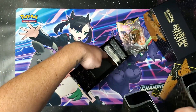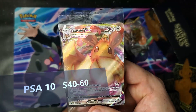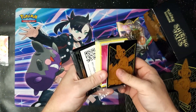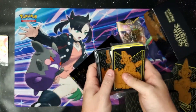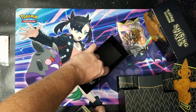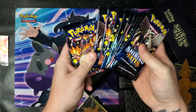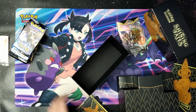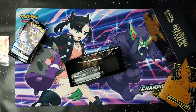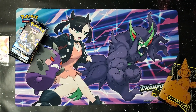Let's go ahead and get this box open. We've got the player guide, tokens, dice, and we're gonna open this up. We pull out the Eevee V-Max promo card that comes in the box — set that off to the side. Then we get the dividers, energy, the sleeves, a code card for the Eevee V-Max, and right there ten packs. One, two, three, four, five, six, seven, eight, nine, ten packs to get through today.